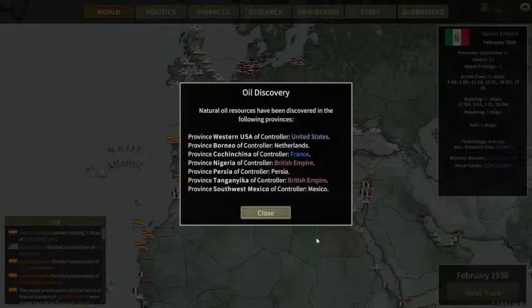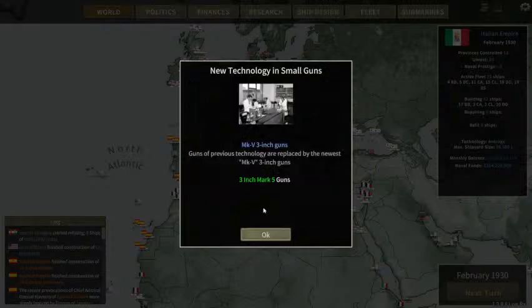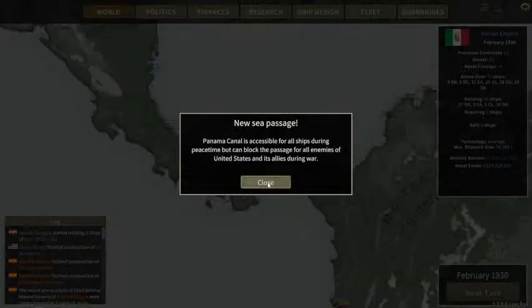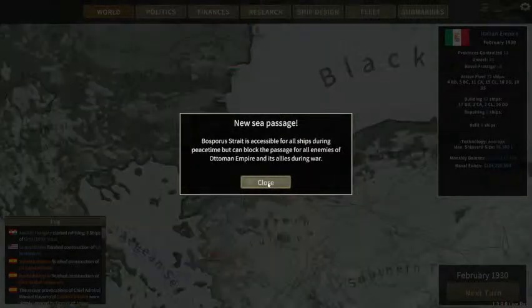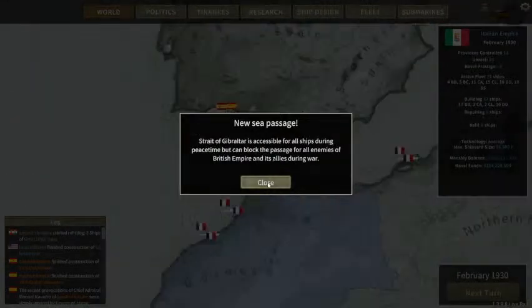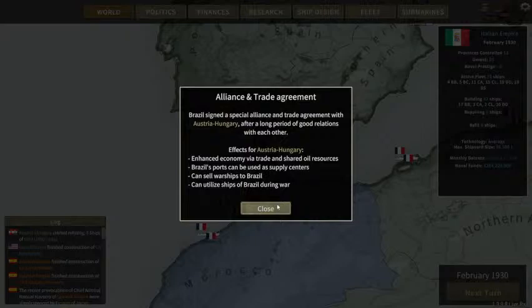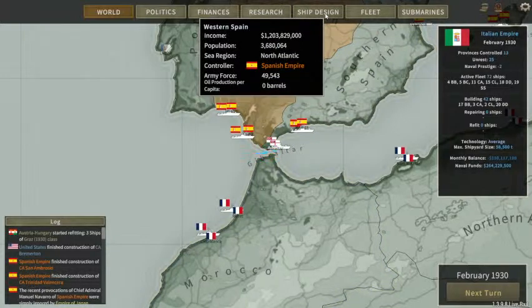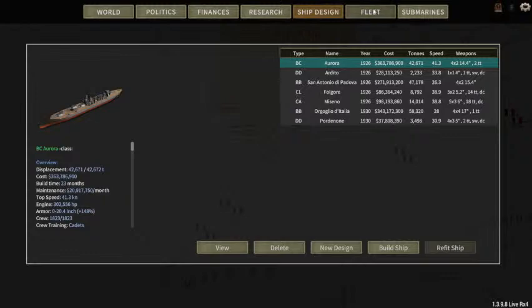We found lots of oil, new technology and guns, and new sea passages — new sea passage, new sea passage, new sea passage. Sorry, this is the first time I've actually run a turn so it's announcing them all. And it didn't give the crew error — I wonder if they've upgraded.